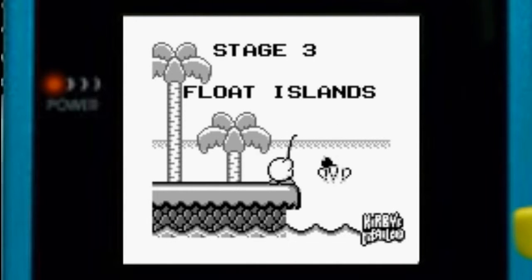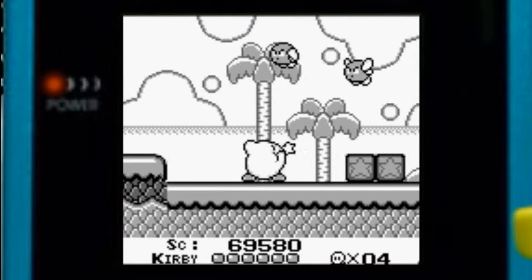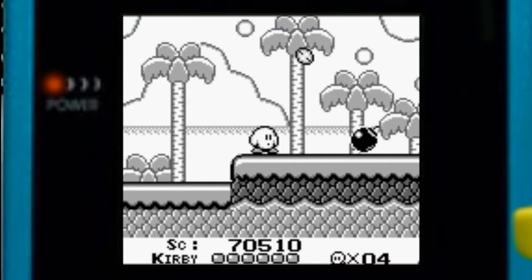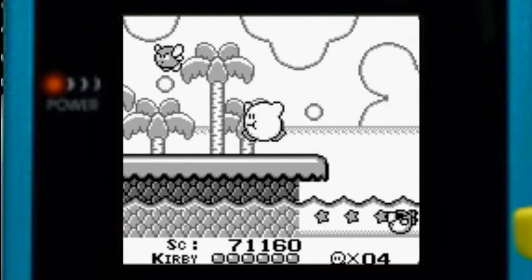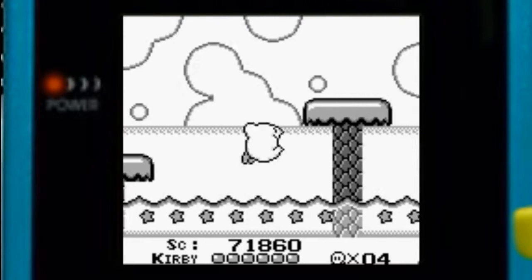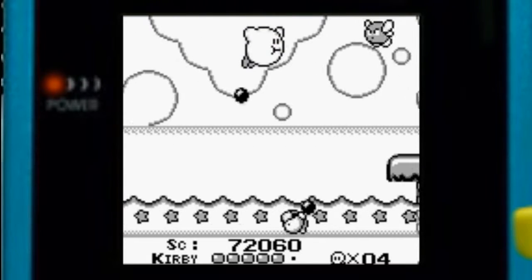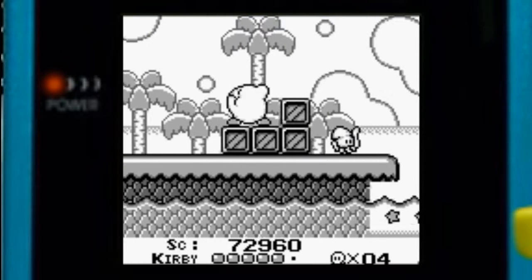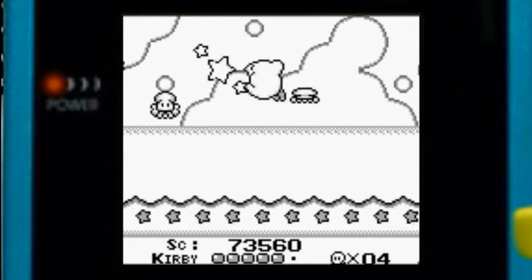Now we're going to Float Islands. Nothing too particular about this place — it's your typical beach level typically found in Kirby. One thing I would avoid is the coconuts — you'd be surprised what they can do. If you just so much as run into one while it's idle, you'll take damage. That's annoying. Then we've got those crab things, squid things — just eating them, gotta be careful.